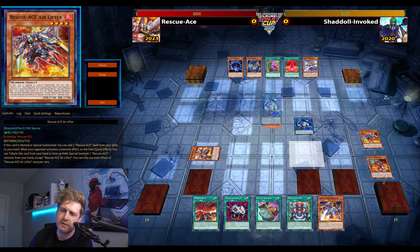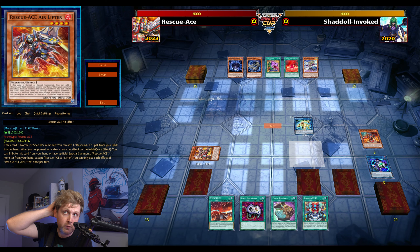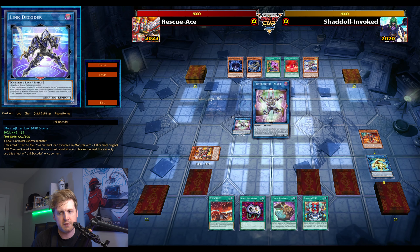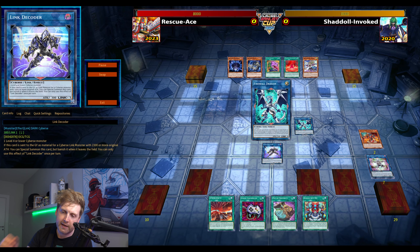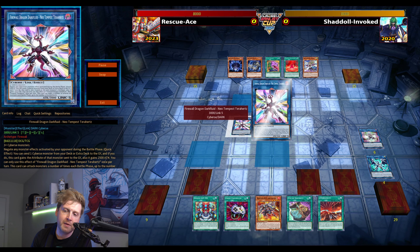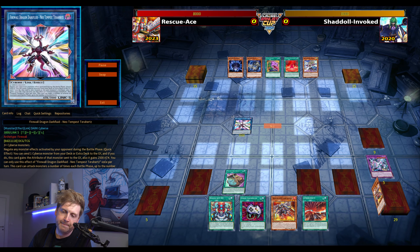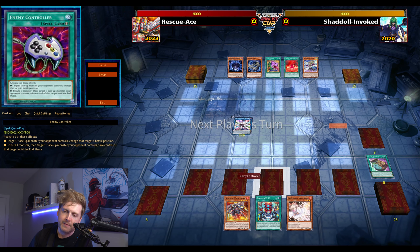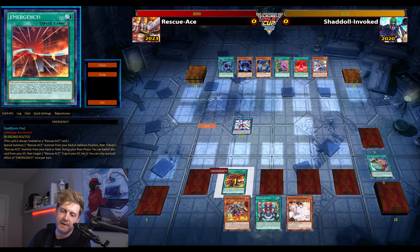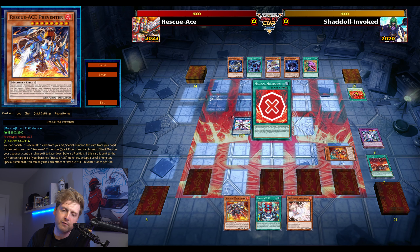Rescue Ace is a more recent deck — late 2023, Steven Santoli's list from YCS Indy — with a Firewall package as well. The problem now is of course Nib, and this is pre-Snake Eyes so there's no Poplar shenanigans, but that's maybe a trade-off you make with one Airlifter. The Firewall Link 6 is basically just an extra spell and trap negation doing so on both players' turns if you sent a Fusion, and there's the Exceed that negates a phase of guard.